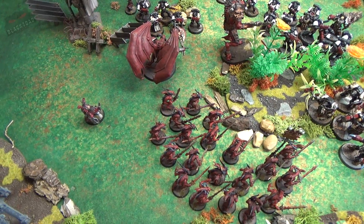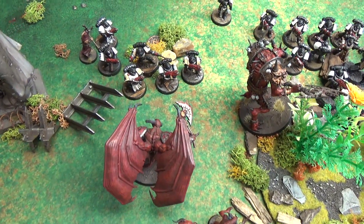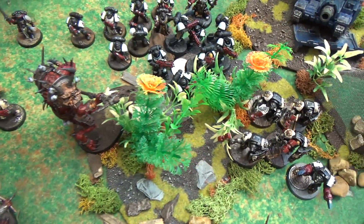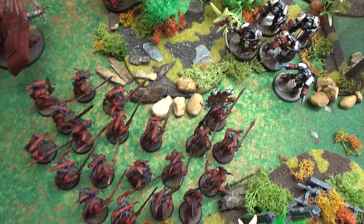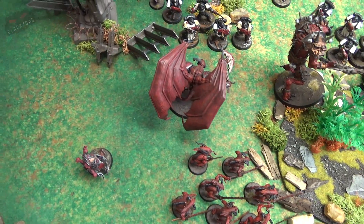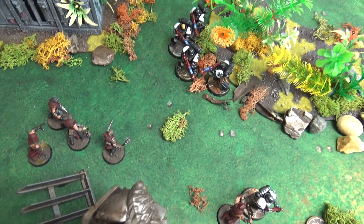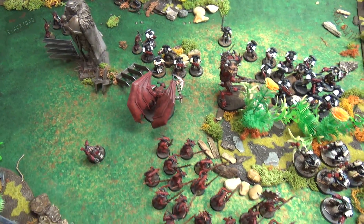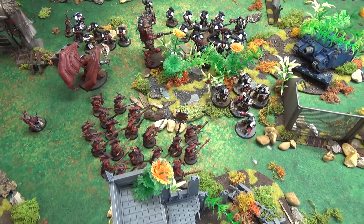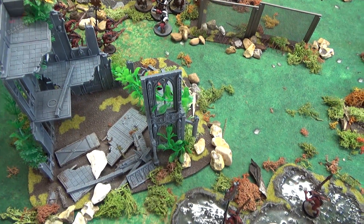Turn four movement for the Word Bearers: an all-out assault in the center — the Daemon Prince charges into the marines to assist the last cultist. Araak'a the War Fiend heads toward the Primaris marines. The mass Bloodletter squad moves toward the Terminators, the Dark Apostle steps forwards to assist in the assault, and the last remaining cultists go toward the Hellblasters. The plan is to cause maximum damage and cripple the Black Templars' war engine.